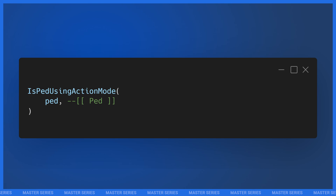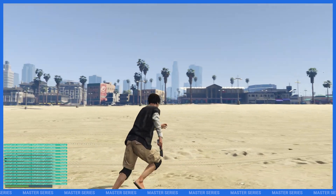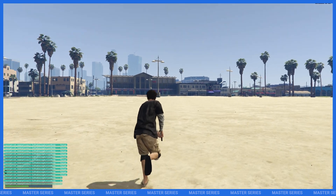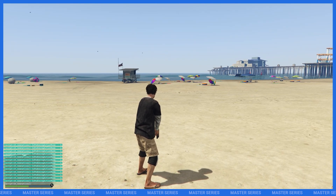Let's take a look at IsPedUsingActionMode. Just like the others, you give it a ped ID and that's all you need. The most commonly relevant use for IsPedUsingActionMode is the ready running stance your ped uses after you fire a weapon — instead of jogging normally, you have that animation where you're still holding the gun with both hands. In game, IsPedUsingActionMode is false when we run or aim normally. However, once we shoot and go into that stance of running with both hands on the gun, action mode becomes true, and once we relax and release the gun with our left hand it goes back to false.